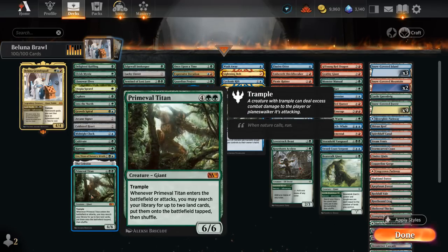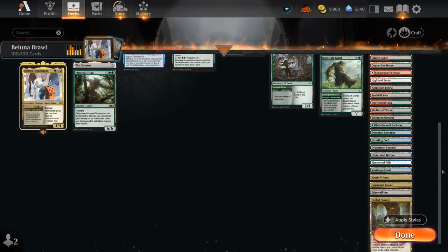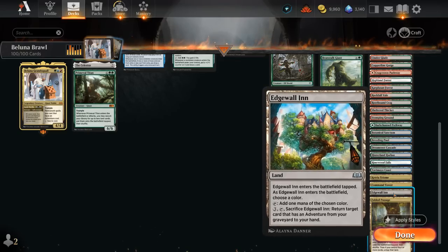Primeval Titan is both a payoff card and more ramp, finding two lands when it enters the battlefield and whenever it attacks. Some of our utility lands include Castle Garenbrig, which can make more mana to cast some of our expensive creatures, as well as the Edgewall Inn, which can fix our colors and then can also be sacrificed to return an adventure from our graveyard to our hand.